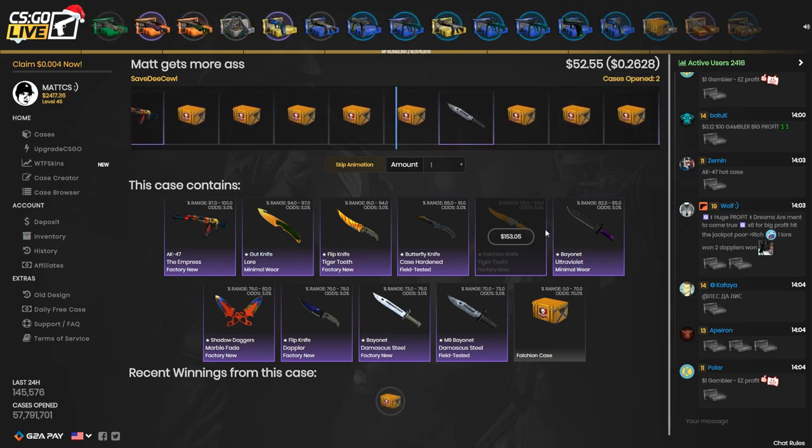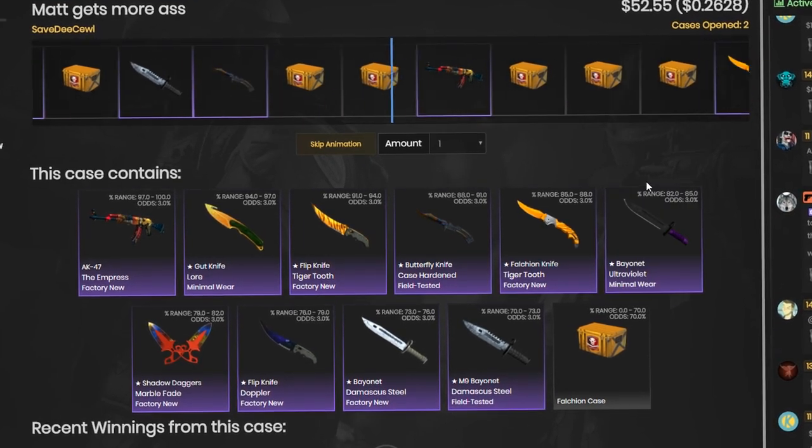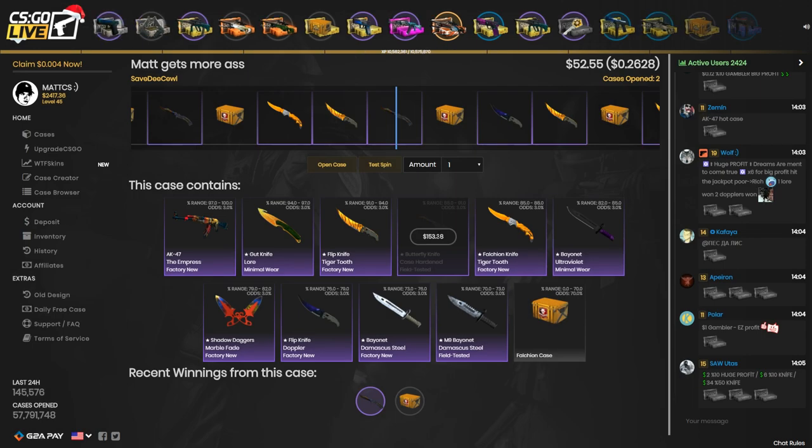I like this case, I'm opening it again. Please let me get a knife — I don't want to lose twice in a row. That's a knife, stop! Nice. This knife is $150 and I spent $100, so that means I'm still in profit.